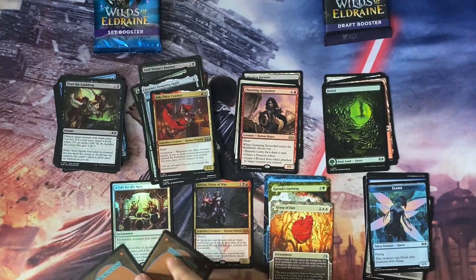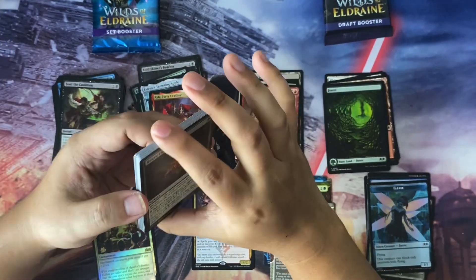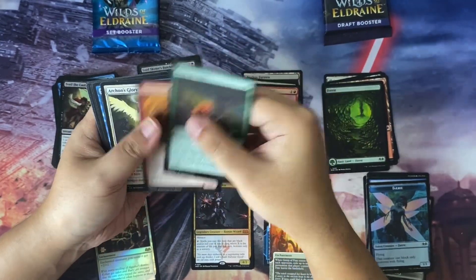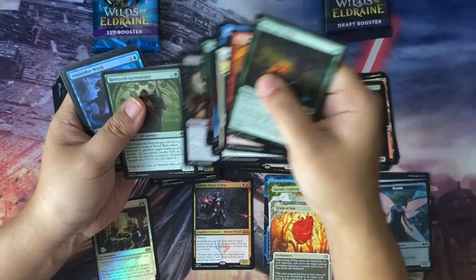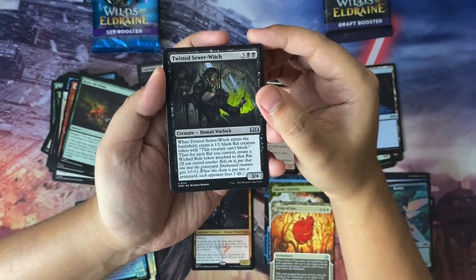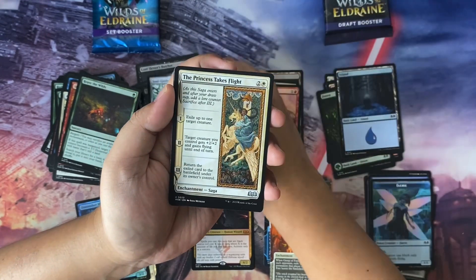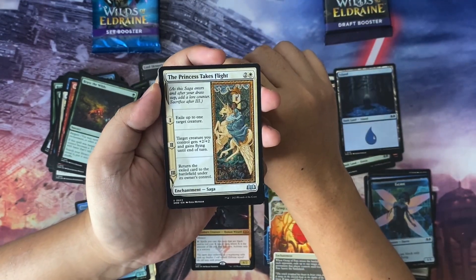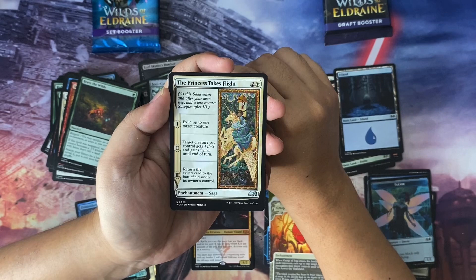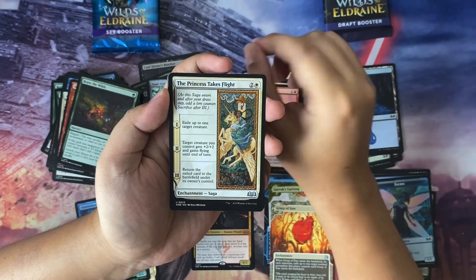Oops — sorry about that, I dropped the cards and couldn't pick them up right away because of my stitches. Pack five: going through the first nine commons, including a foil and an Island. Uncommons are Twisted Sewer-Witch, Soul-Guide Lantern, and the Princess Takes Flight — a three-mana saga. Chapter one: exile up to one target creature. Chapter two: target creature you control gets +2/+2 and gains flying until your next turn. Chapter three: return the exiled card to the battlefield under its owner's control.